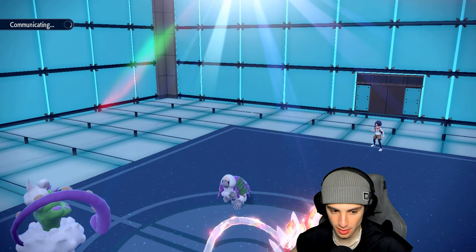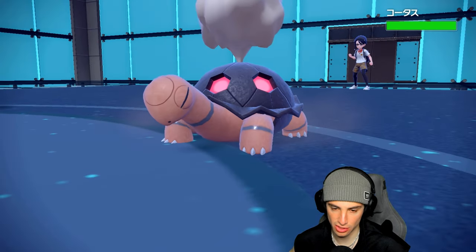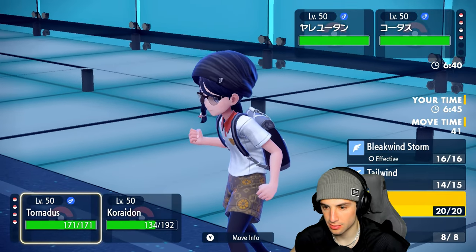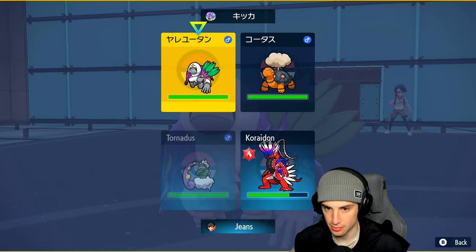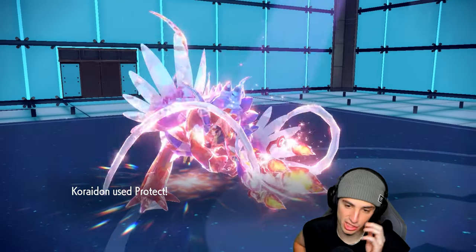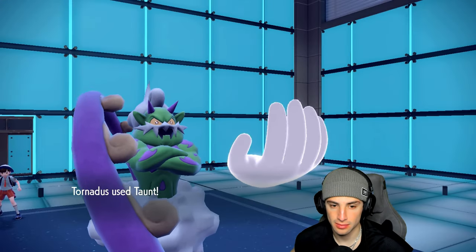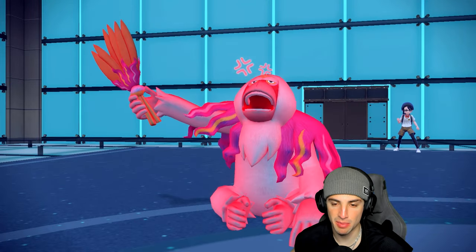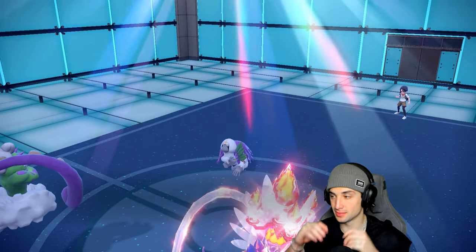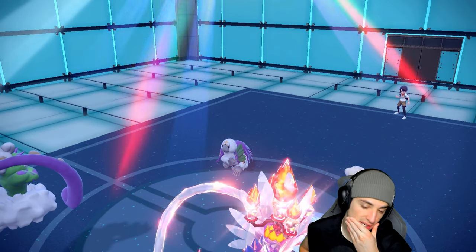We have to waste out Trick Room turns now. They bring in Ursaluna and Tinkaton. Tinkaton comes out — I'm going to Taunt it and Protect. This is probably an Instruct Tinkaton set. It might have Mental Herb too, which is why I didn't go Taunt turn one. Earth Power from Ursaluna flies but we block it.